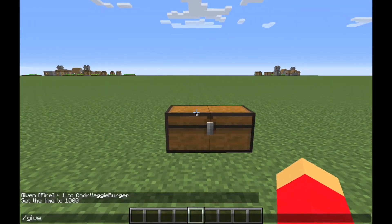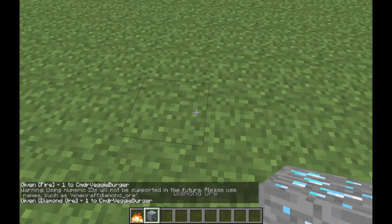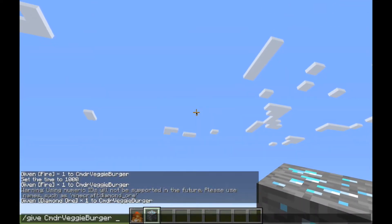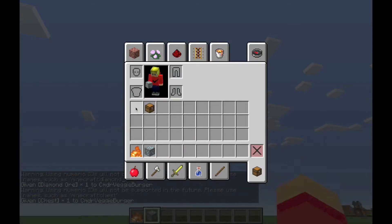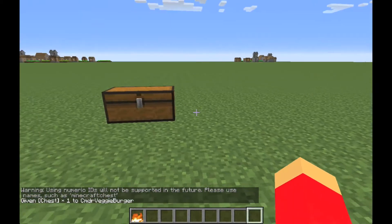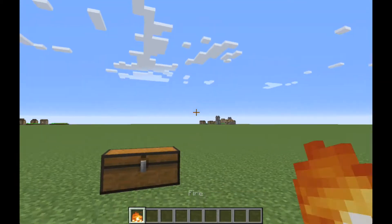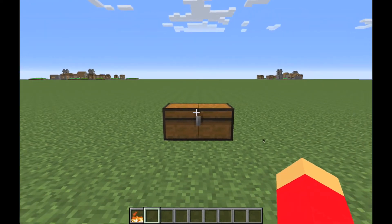If you do slash give, I would do either 'fire' — that works — or I'm pretty sure item ID 56... never mind, try 55. Something along those lines. So just type slash give fire, and what you can do is put it in your crafting table like you usually would.